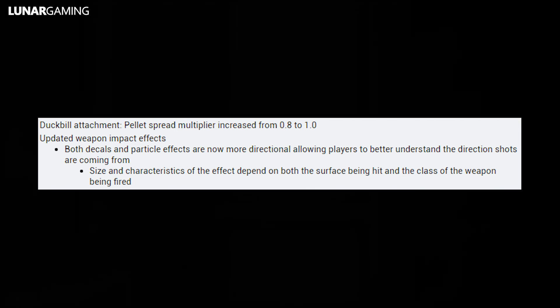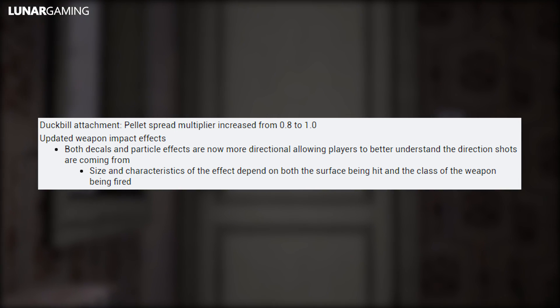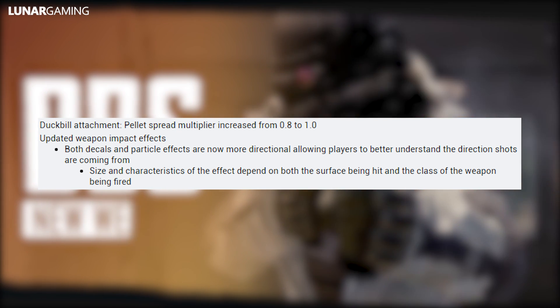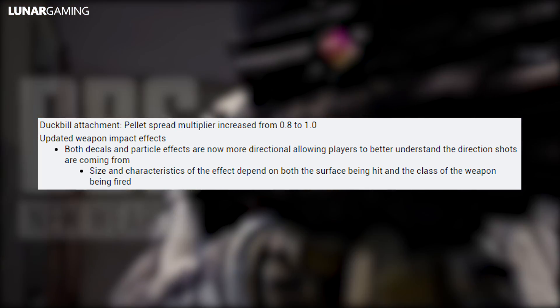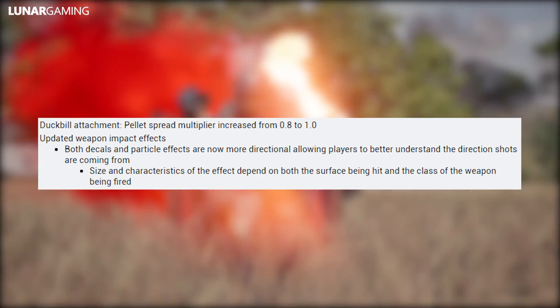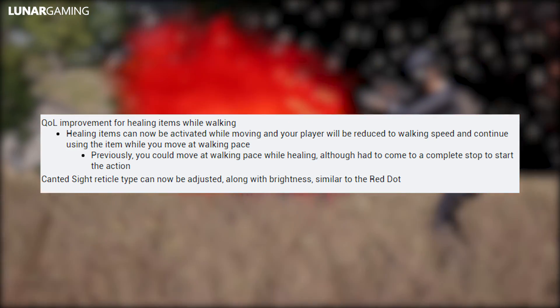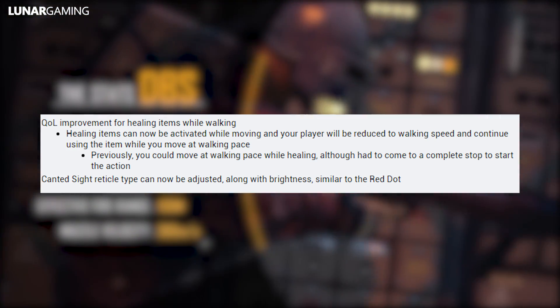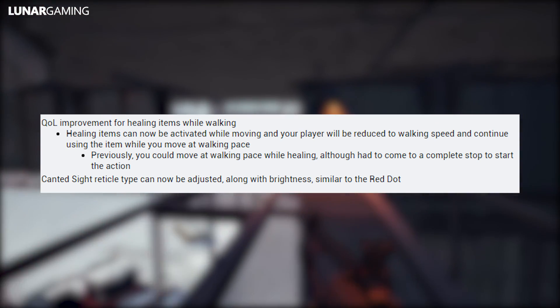Weapon impact effects have been updated — both decals and particle effects are now more directional, allowing players to better understand the direction shots are coming from. Size and characteristics of the effects depend on both the surface being hit and the class of weapon fired. Healing items can now be activated while moving — your player will reduce walking speed and continue using the item while moving at walking pace.